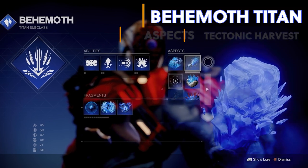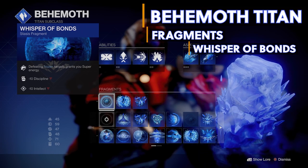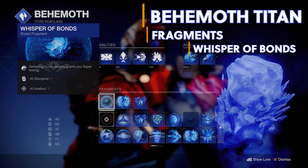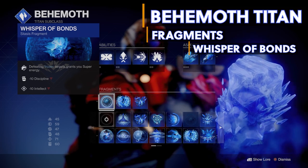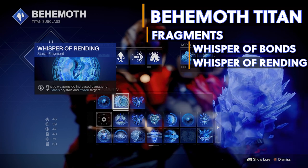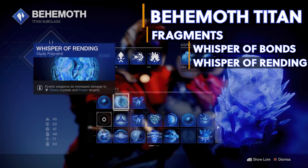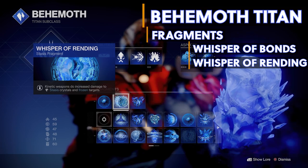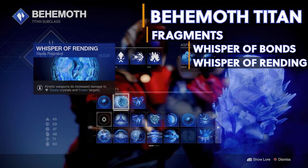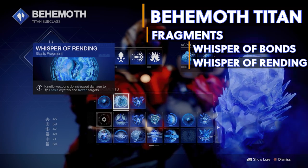For my fragments I've equipped Whisper of Bonds — defeating frozen targets grants super energy. This one comes with a penalty of minus 10 to grenade and super, but it's well worth it. The second fragment is Whisper of Rending — kinetic weapons do increased damage to stasis crystals and frozen targets. Agur's Scepter is a kinetic weapon, so with these two fragments we'll do increased damage to frozen targets and get super energy by defeating them.